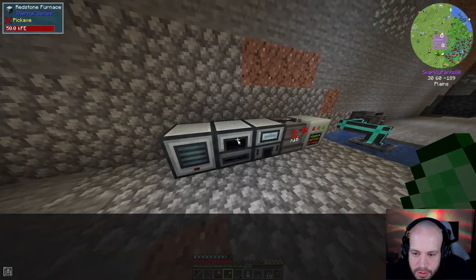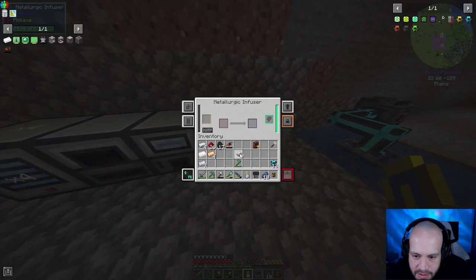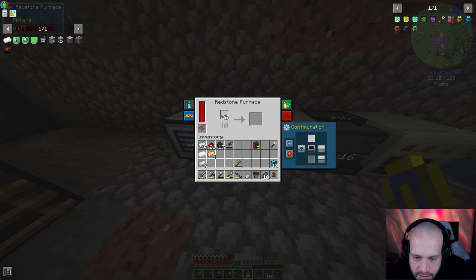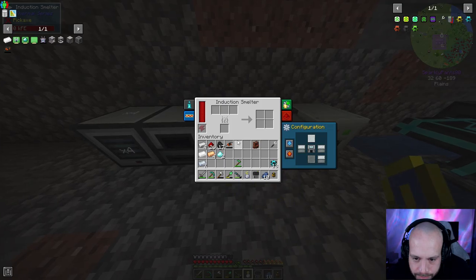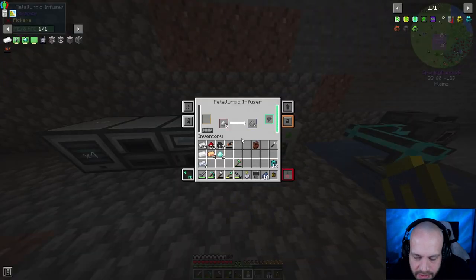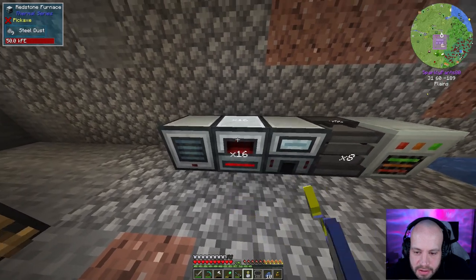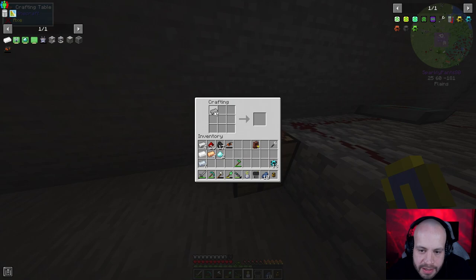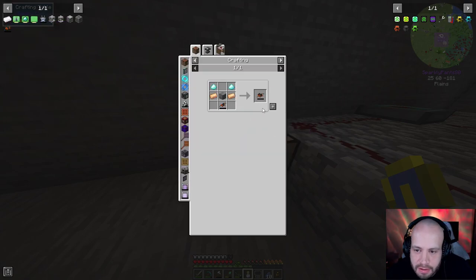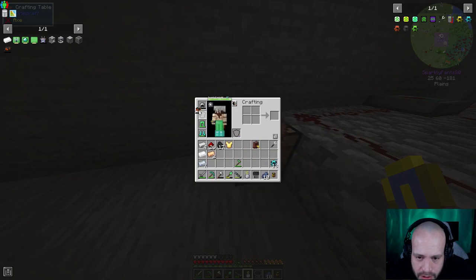For the diamond dust: turn off auto output and auto input, put the diamonds in and speed it up — done. Enriched iron still needs to go through again for steel. Two diamond dust ready. Waiting on the steel ingots — eight, nine — into the redstone furnace. Making the steel block — nine steel ingots into a block. Now we should be able to craft the armored jetpack.